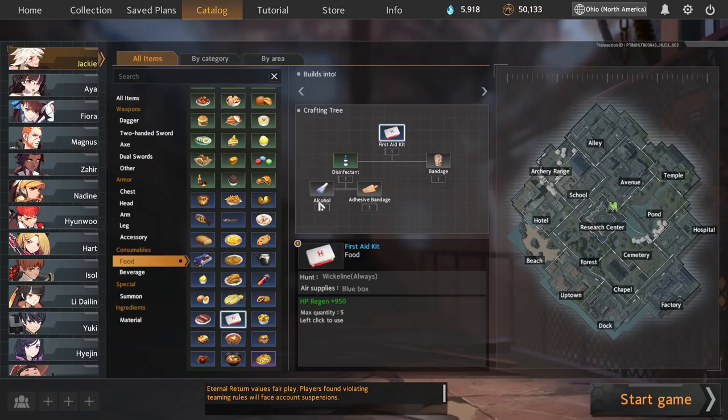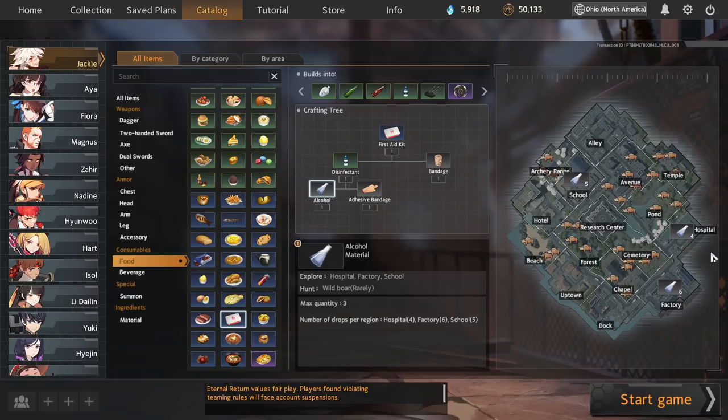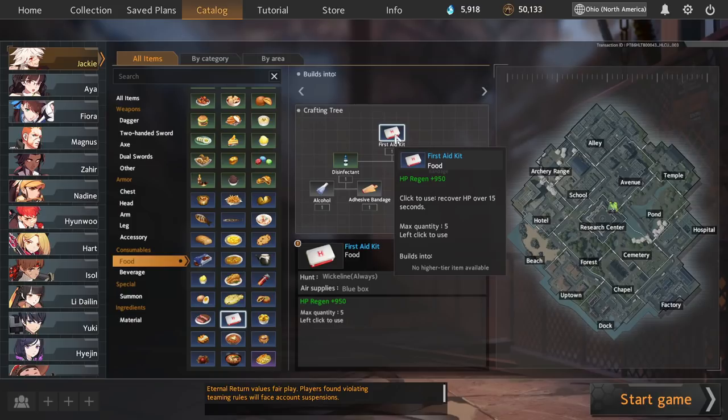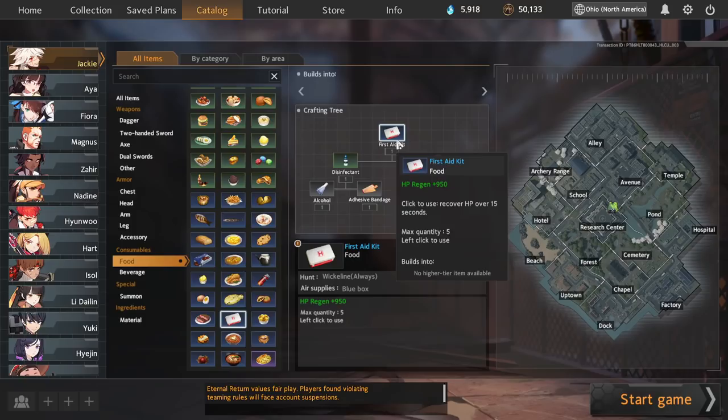Another recipe to cover is first aid kits — crafted entirely within hospital, but alcohol and bandages are very contested and in fairly low quantities, so it's hard to make many. It takes a long time to craft and gather all the materials, and you only end up with 1x950. Yes, that's a huge amount of healing that will probably win any early-game fight, but you only get one. A lot of good food recipes give you multiple pieces of food to survive over several fights, so spending all your time crafting just one piece can be overkill. First aid kit, while powerful on paper, is a bit of a trap — avoid it if possible.